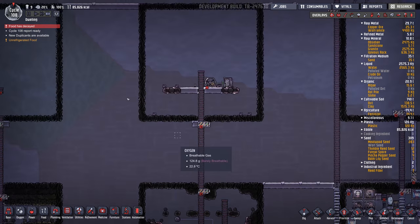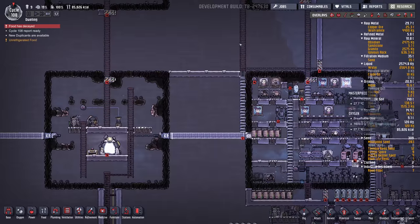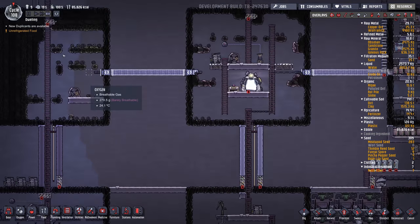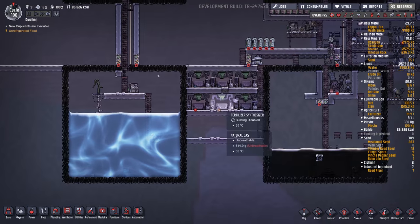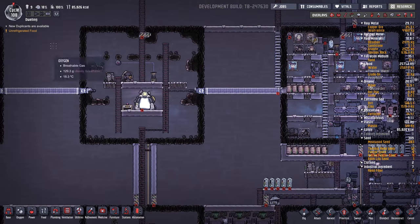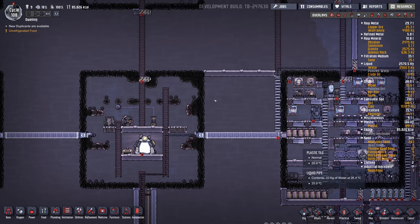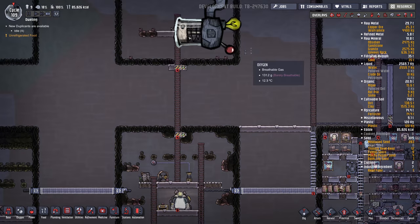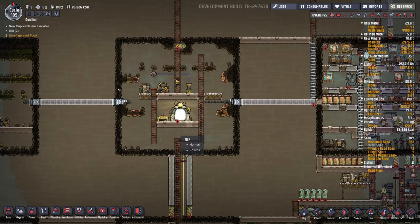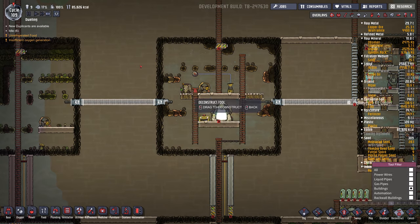Now, some people say I'm not taking the challenge correctly because I've left these nine little areas. I don't think it's breaking the challenge, but I might play the whole thing through again after I've done with this map and try to stay within these nine cubes. I have a feeling though that things would just get really, really hot and eventually that would kill everything off.